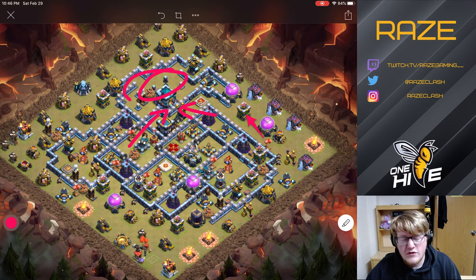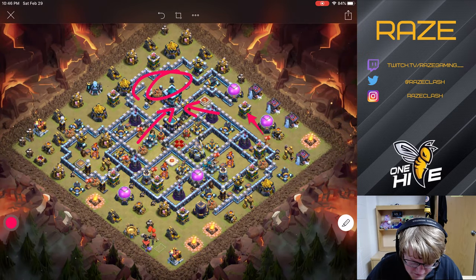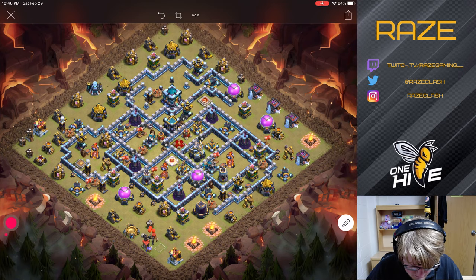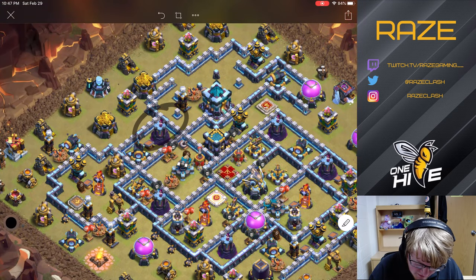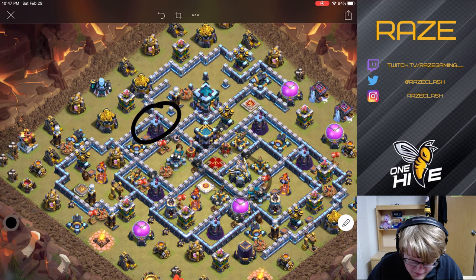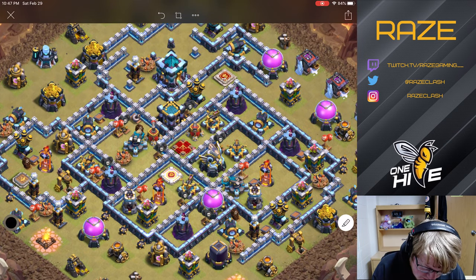That makes it awkward for attacks where you have to get the Town Hall — you have to get the two-star because there's no one attacking after you. A lot of the entries I usually see with this base are things like a jump spell and a quad quake with a Yeti smash down the middle. To prevent that, I've placed a lot of seeking air mines in the middle of the base.